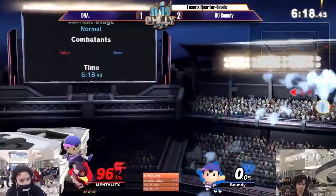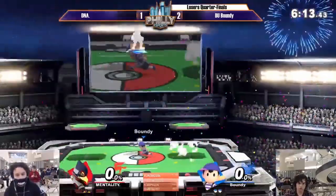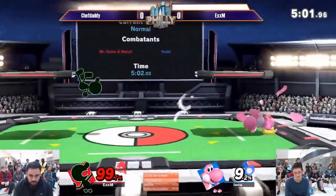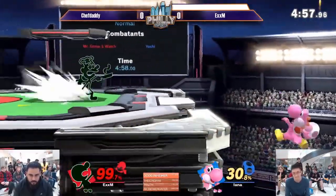Going out — that was beautiful. Beautiful edge guarding from Bounty. That was insane edge guarding. Yeah, you can tell — like we were talking about earlier, every person plays a character different, and sometimes it works, sometimes it doesn't.